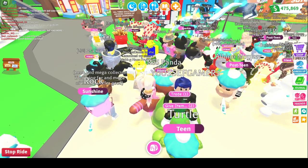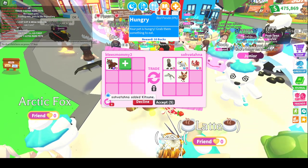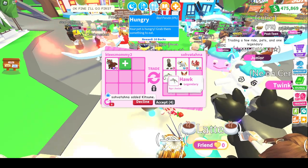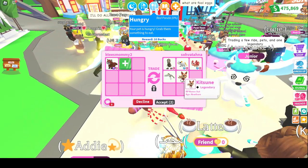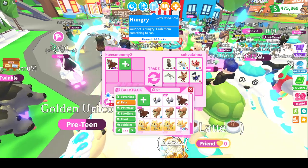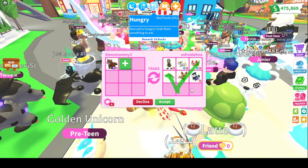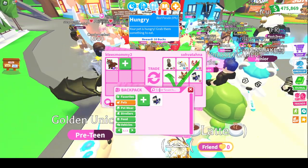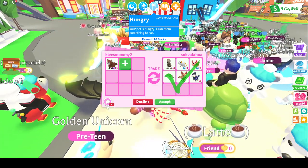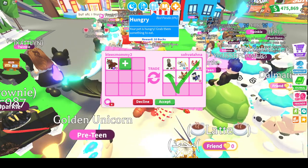Alright, now we're getting another offer. It is a Ride Skelly Rex, a bunch of legendaries — a Fly Ride Golden Rat, a Fly Ride Axolotl, a Hawk, a Kitsune. Not bad. Oh my goodness, a Ride Undead Jousting Horse! I don't have very many of those. Oh, this is so tempting. What do I do? This is hard for me, because this is an ultra rare and it took forever to level.